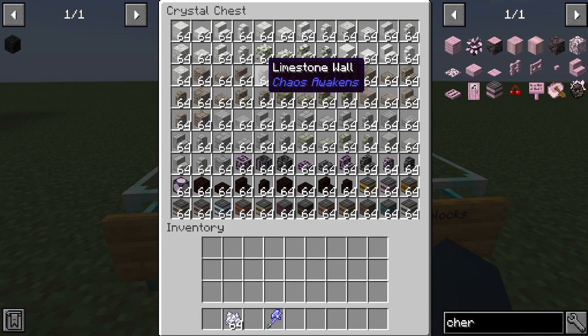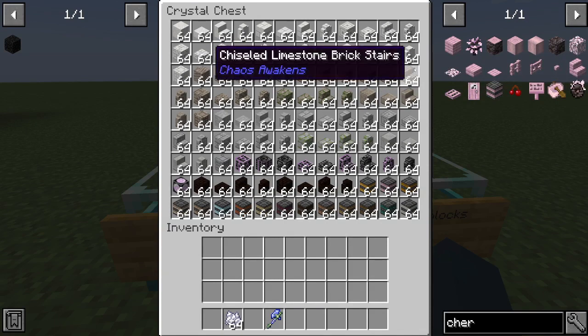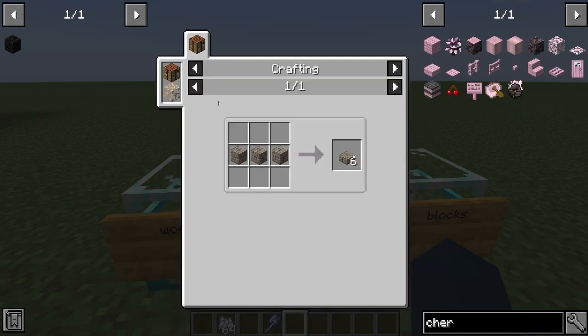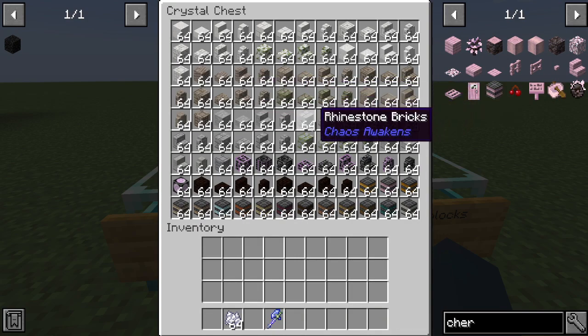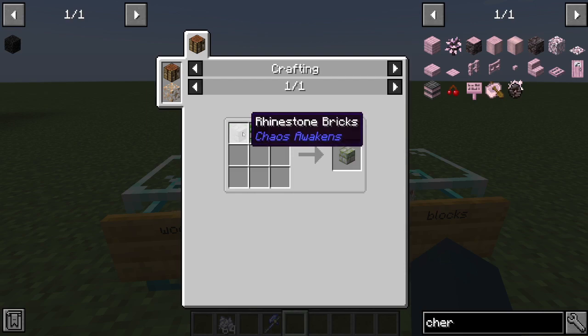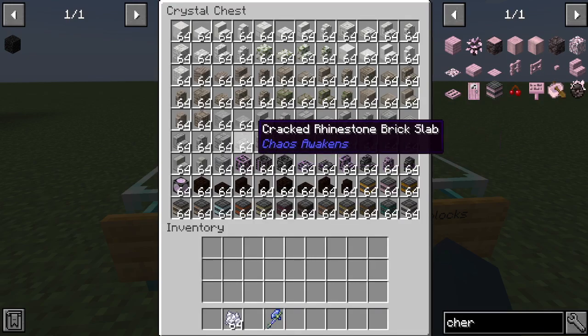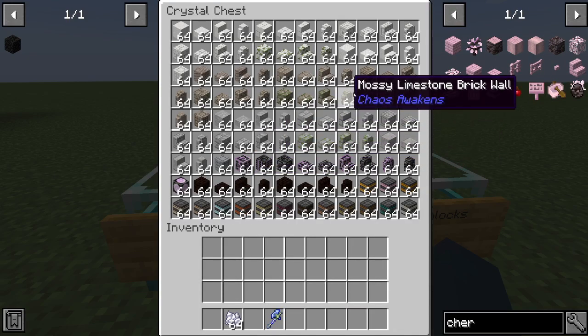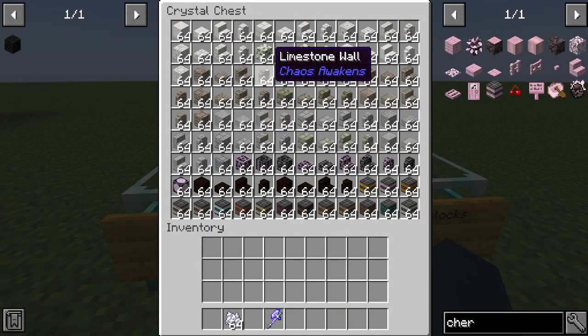This is limestone — I think you can find it in the overworld or you have to find it in the red ant dimension. You can use the stone cutter too. You can make mossy limestone and cracked limestone. Then there's rhinestone — you can make mossy rhinestone and cracked rhinestone. All marble, limestone, and rhinestone can be found in the radiant dimension.